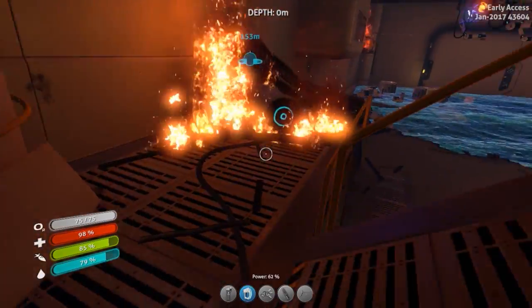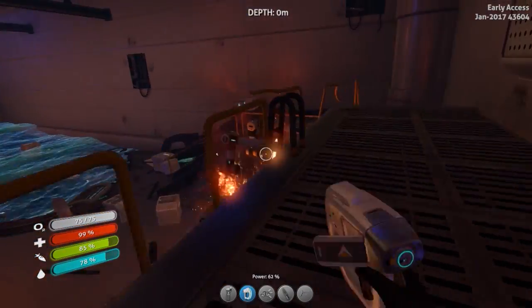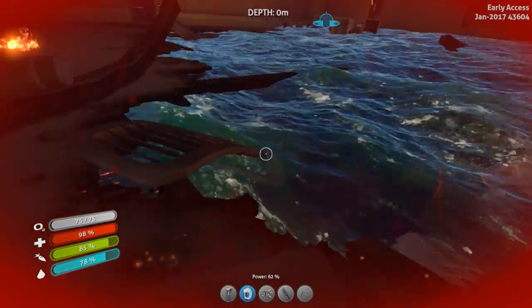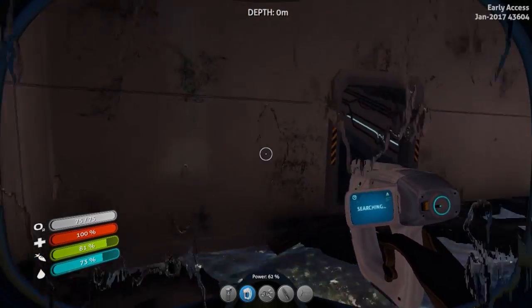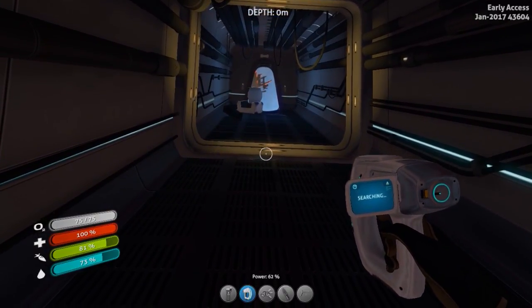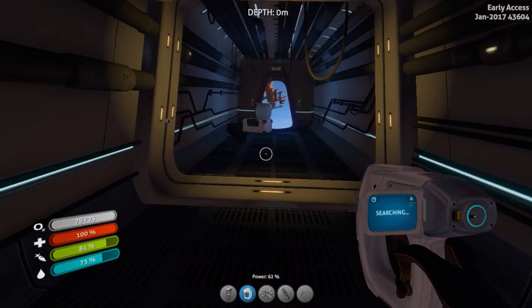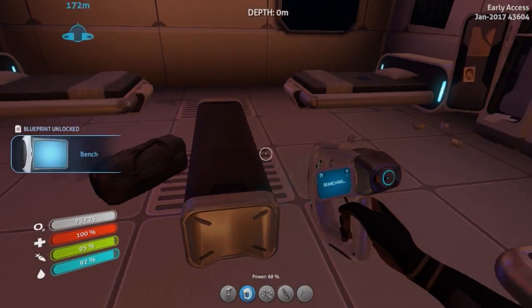I think that might just about be everything we can find. Looks like we're going to start making our way out of the ship now. Freedom! We have gotten out of the Aurora. Woohoo! Alright, so that is the end of this episode. If you like what you saw, leave a like down below. Comment if you have any suggestions for playing this or any other games. That's all I got for ya - see you later everyone, Corbinator out. Benches are good.